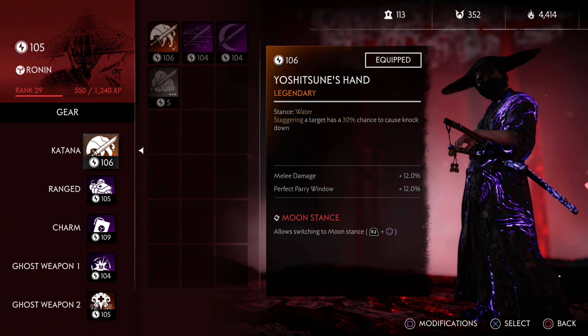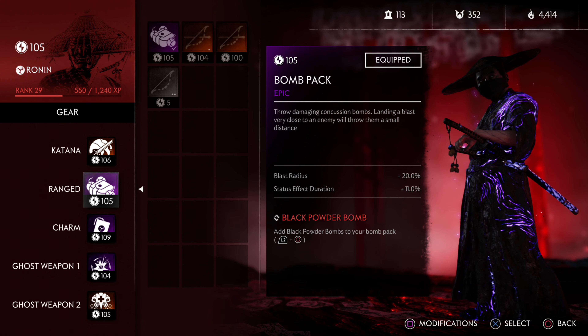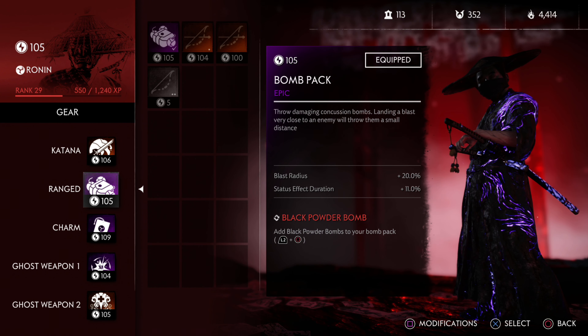For the ranged slot, I don't really recommend taking a legendary item there. But if you do take a ranged legendary, I recommend the Bomb Pouch. This Bomb Pouch allows your bombs to heal allies.